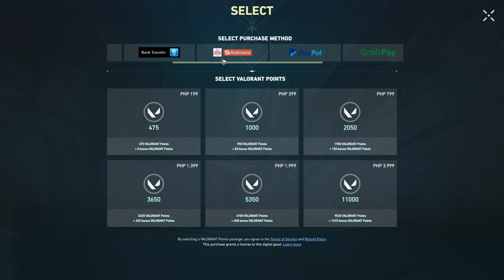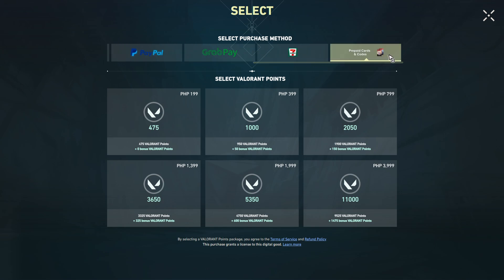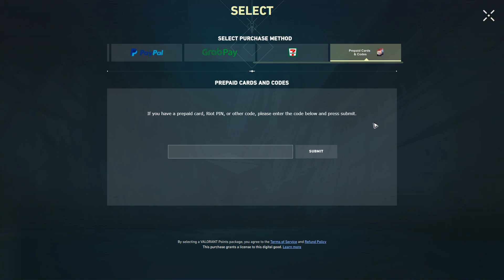Use the slider to scroll until you reach the last option, which is 'Prepaid Cards and Codes,' and click on it. If someone gave you a gift card, go ahead and enter that pin or card number, then hit Submit.